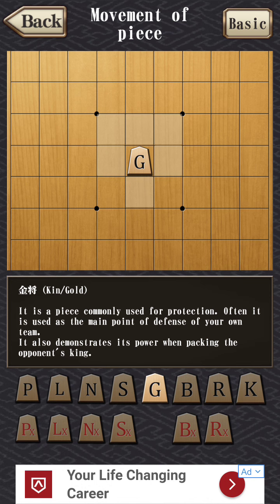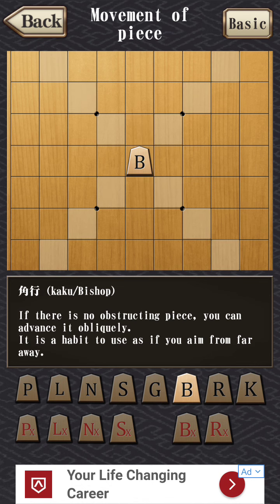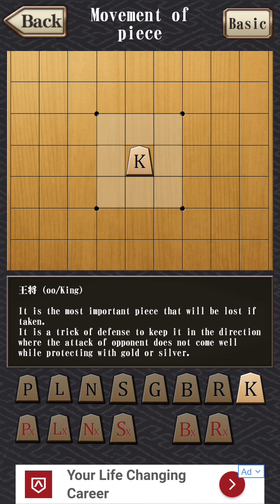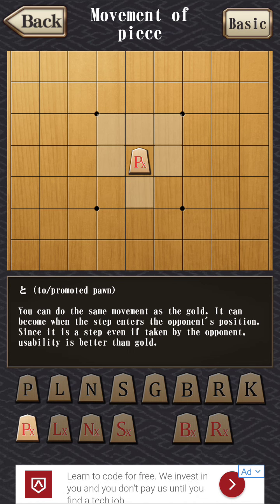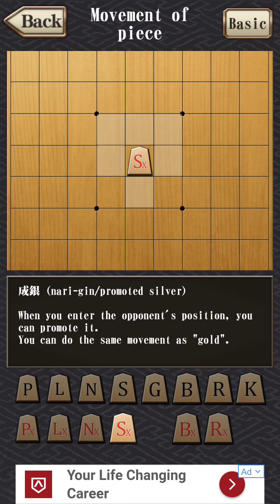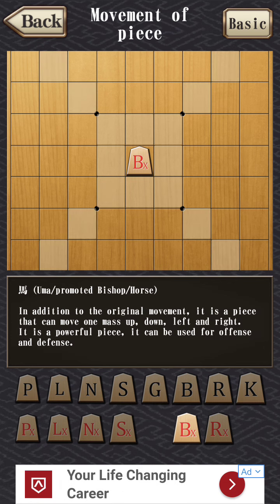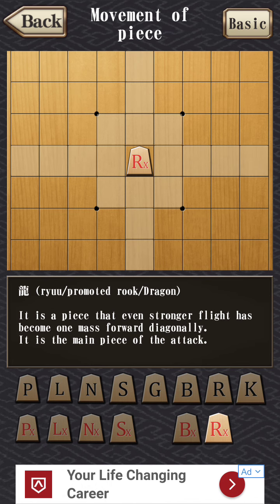Then you have the silver general, which goes in the top one and also the top two diagonals and lower diagonals, but it doesn't go left, right, or down. Then you have the golden general, which goes up, left, right — all the orthogonals — and then top diagonal. Then you have the bishop, which goes diagonally, and the rook, which is a standard rook. And then you have a king. Once you go in those top three rows, pieces pretty much all get upgraded to golden generals. There's no concept of a queen, but you have king-rook hybrids and bishop-rook hybrids when they're upgraded.